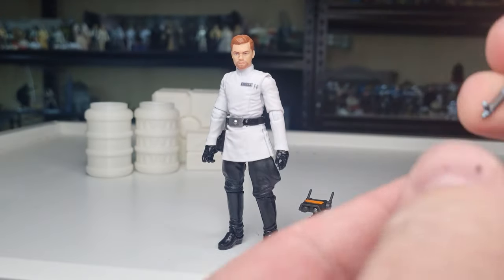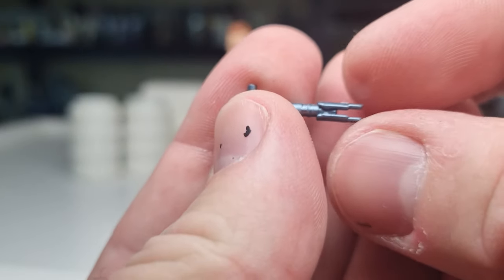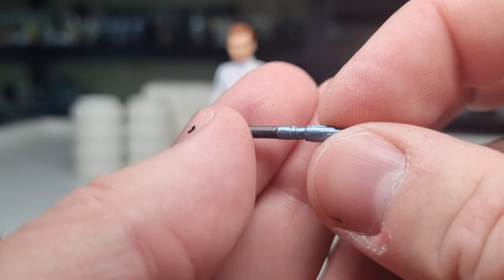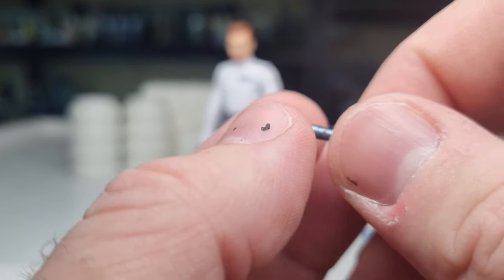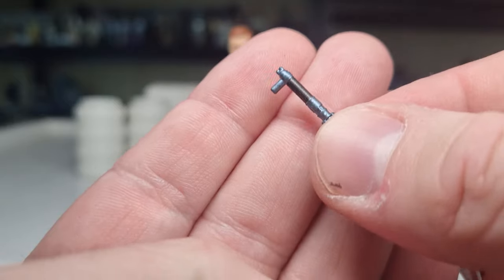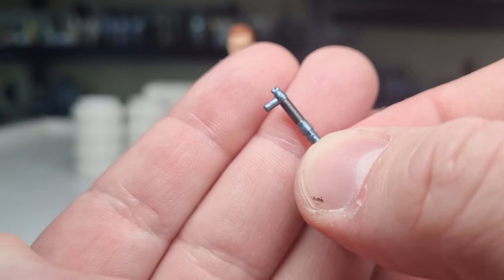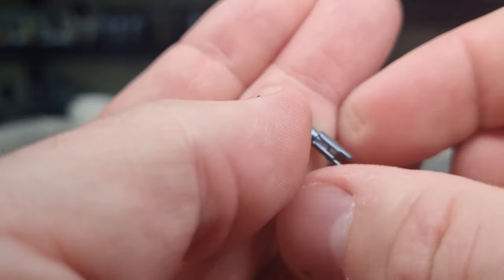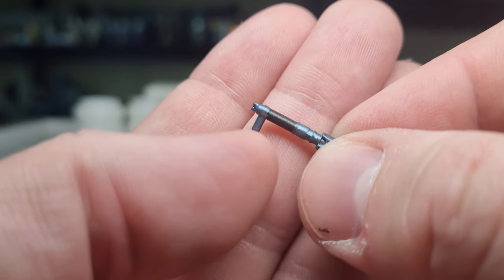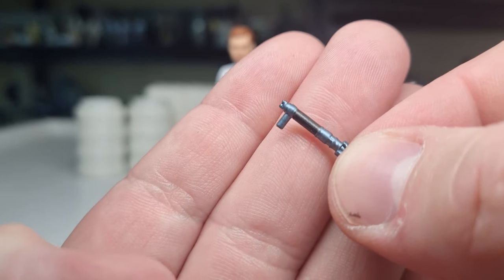We do get the same lightsaber hilt as we got with the first Jedi Survivor Cal Kestis, and it's got that almost blue metal look to it. It does have a peg on it, but unfortunately this figure does not have the peg hole to holster it. If you're handy with a little drill bit you could probably put one in there yourself, but given that they've used an Imperial officer's body mold there's no point in retooling to put a hole in it. I'm probably going to arm him with the lightsaber anyway.